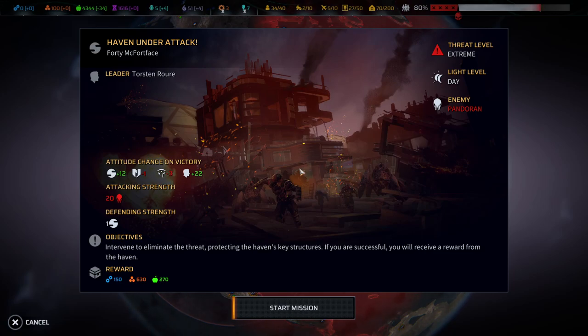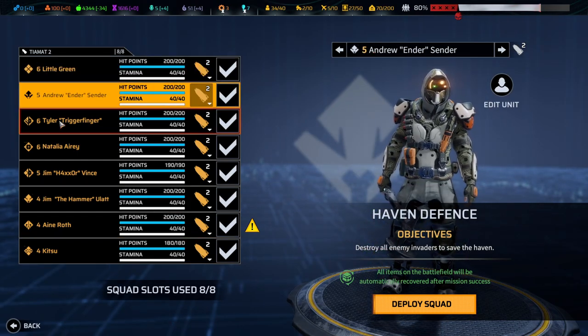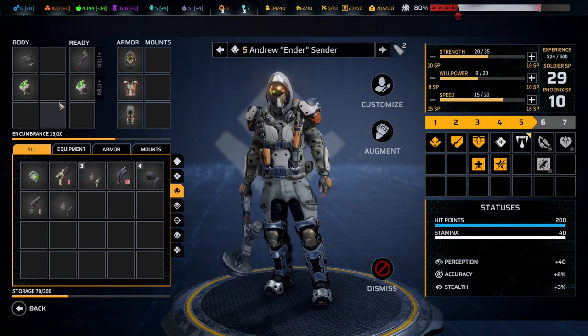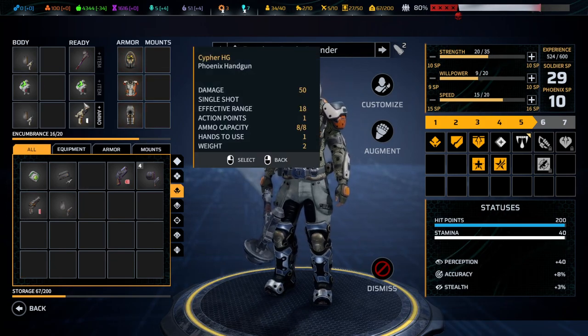Hello and welcome back, this is Saiken and we're continuing Phoenix Point. We're being overrun — that is the name of the game at the moment. Pandorans are coming left, right, middle, center, front, up, down, everywhere. Today we're having a particular mission with attacking strength 20, defending strength one, which means we're coming in and fighting only the hardest enemies. We have an extreme threat level, so when we're sending in our eight young and motivated warriors, this might be a bit of a difficult mission.